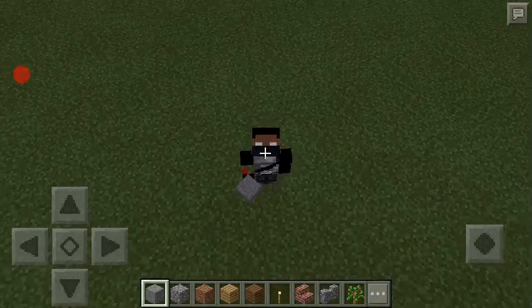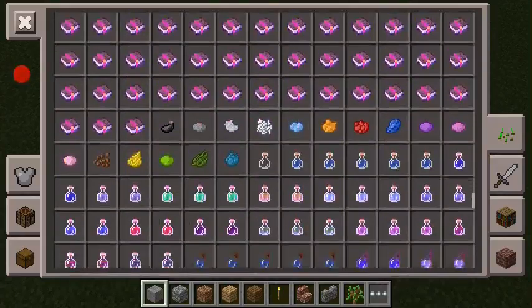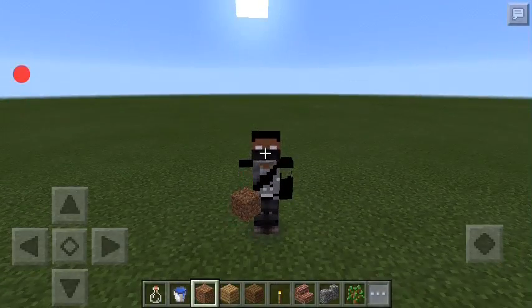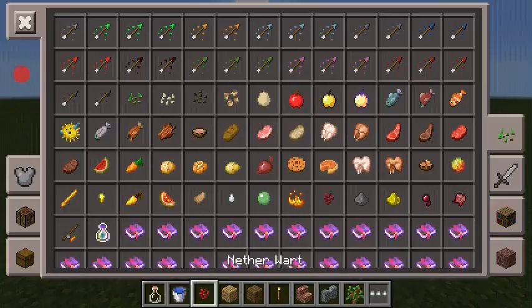Today you guys have to make a night vision and an invisibility potion. For both of them you need nether warts, fermented spider eyes, and a golden carrot.